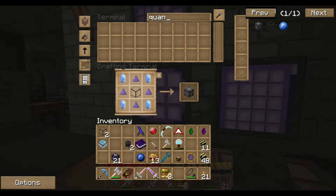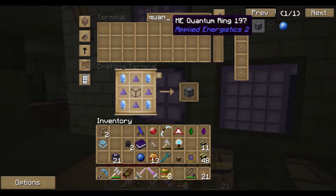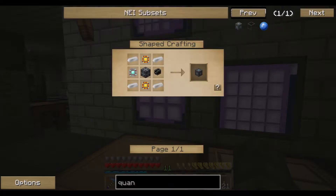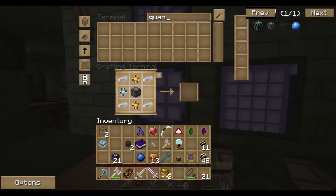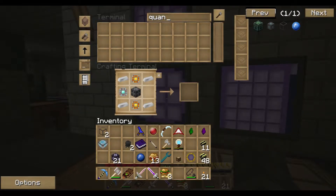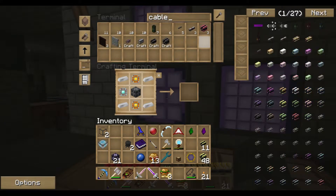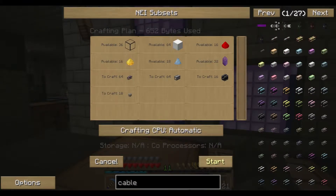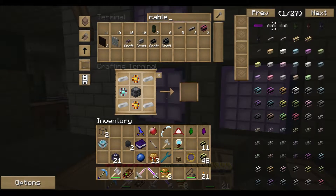We need eight rings to make a circle, so we need 16 total. We'll need one link chamber and then eight quantum rings each, so that'll be 16 rings and the two chambers themselves.